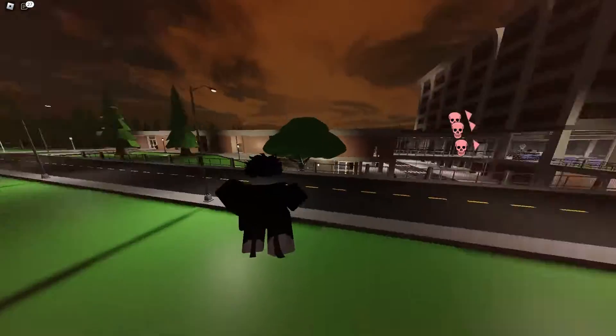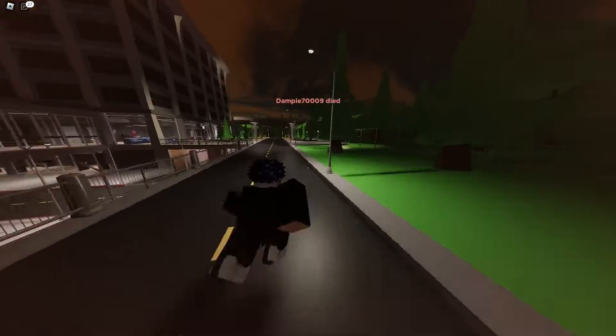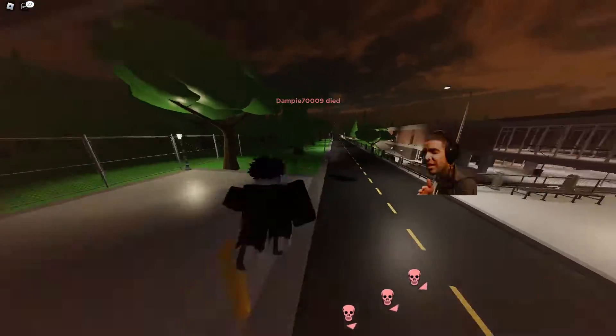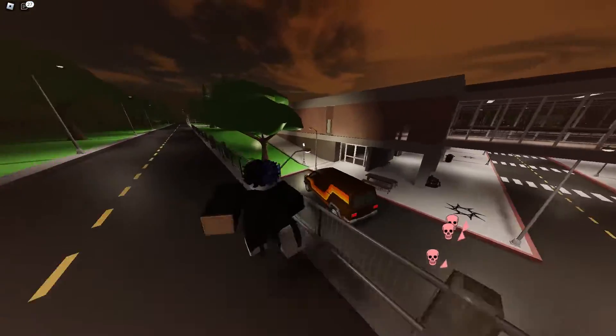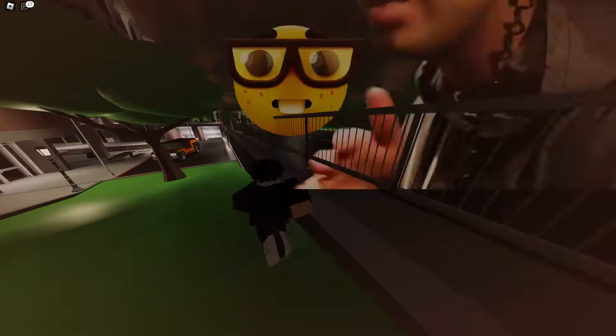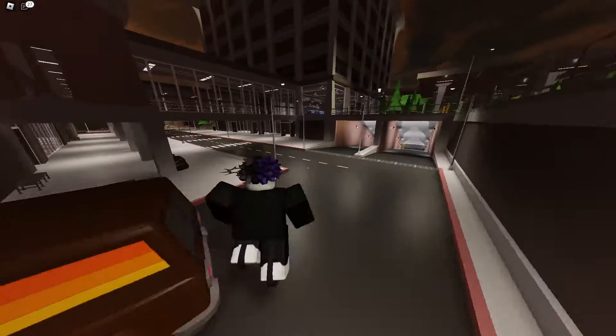Also here's a bonus tip when you're hugging against something to go faster: put your camera at kind of a 45 degree angle, and then hold A and D at the same time. See how much faster I'm going? See how much faster I'm going than the X-Bot?